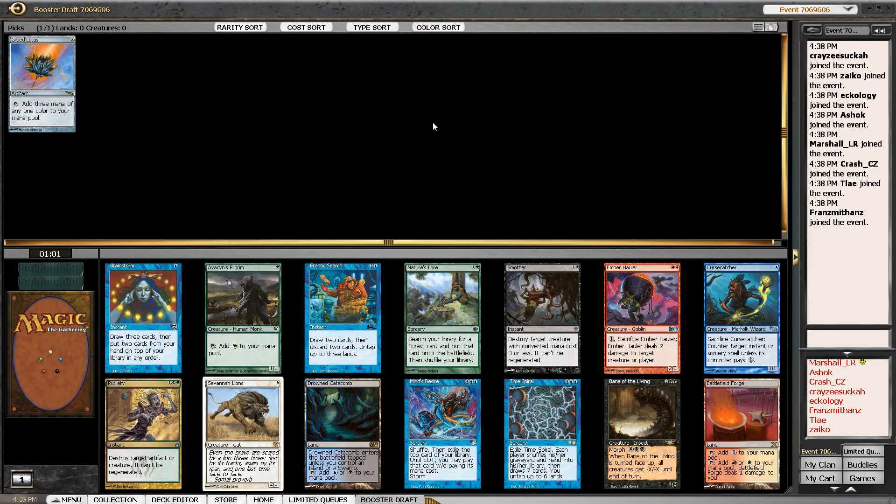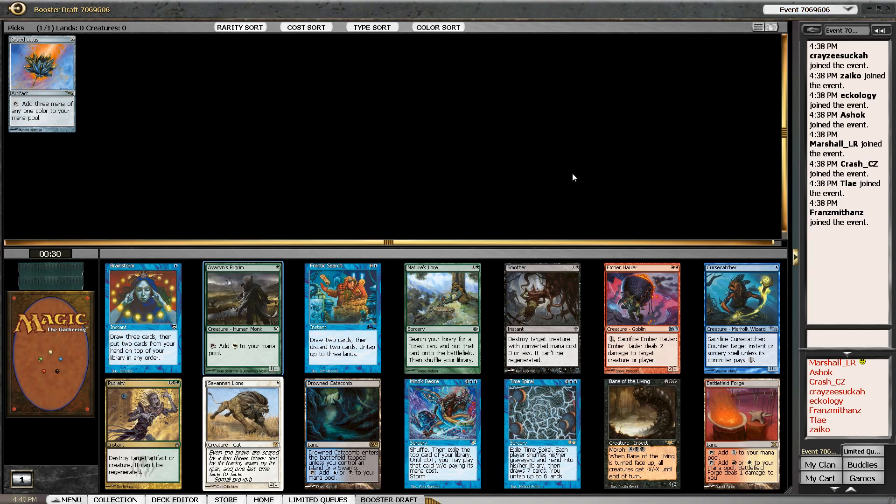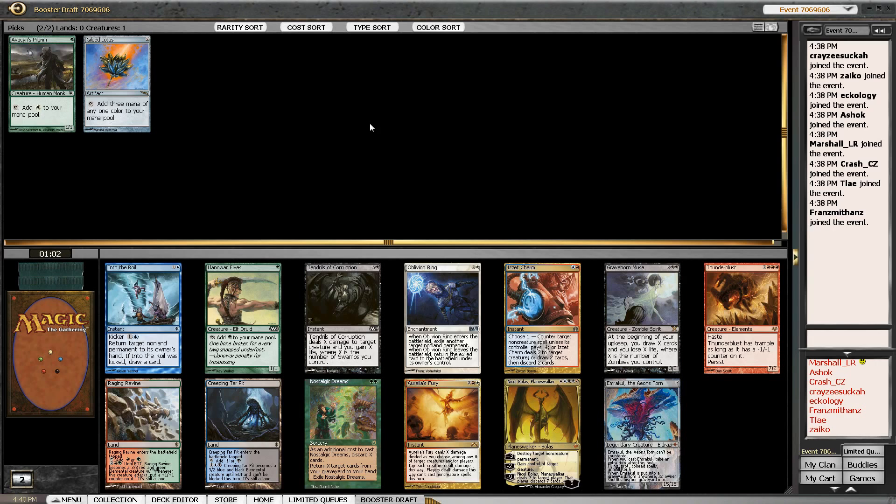This pack is also not very exciting. There's an Avacyn's Pilgrim, which is a nice little mana-ramping dork, and Nature's Lore can grab us a Forest and help us ramp. Minus Desire and Time Spiral are kind of powerful but pretty hard to harness — they're not just good on their own. Even for mono-red, which I find boring, I do draft it sometimes. I'm just going to take the Pilgrim here and make some mana.